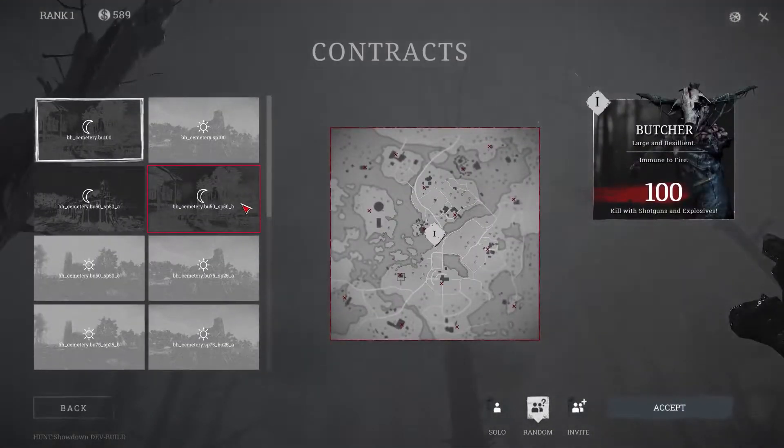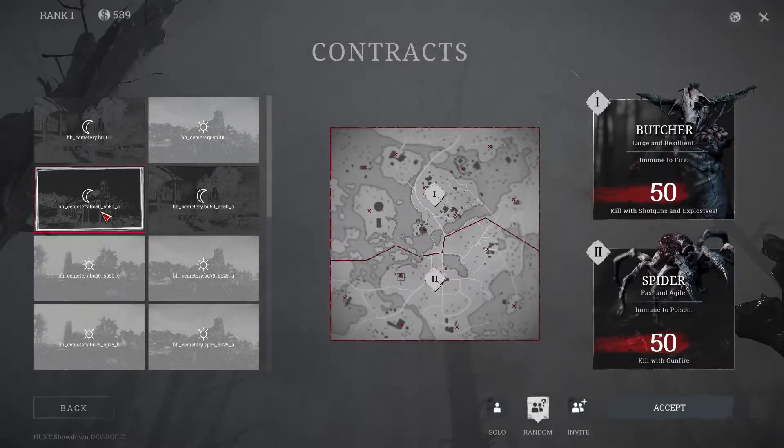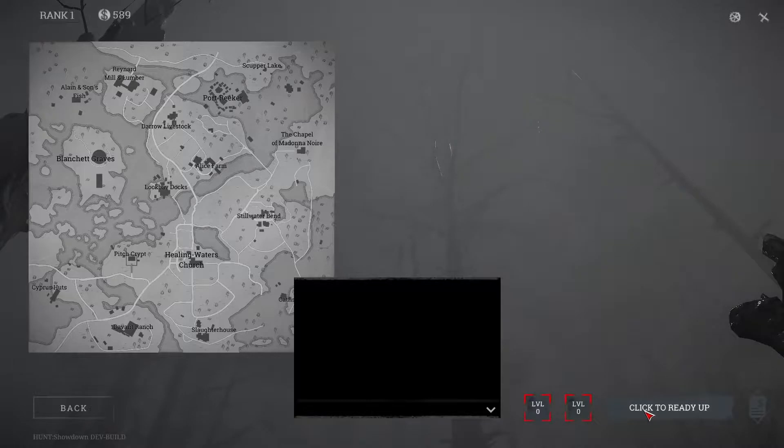You can now select a mission from the list. Each mission has a different layout, time of day and target. Press Accept and then Ready. If you're feeling brave, you can play solo, or invite a friend from Steam. For now, you will be matched with another random player who will be your teammate during the mission.